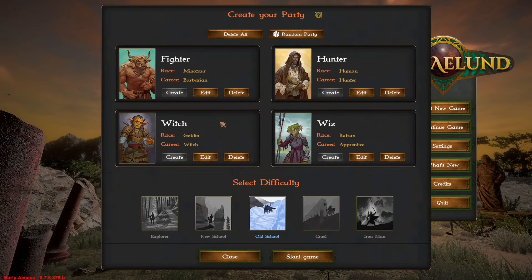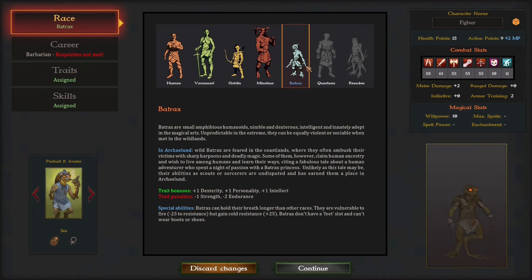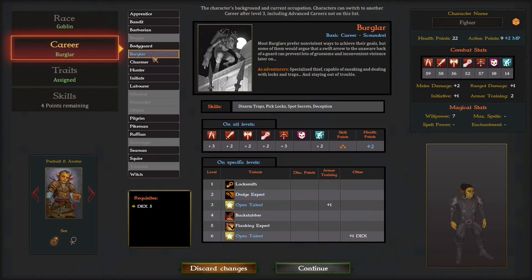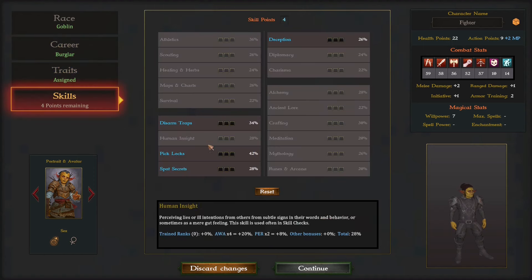I don't want to focus a lot on character creation, but believe me there will be plenty of different races — very unusual ones. Each race will have plenty of different careers, traits, and skills. These skills will also be very different for each race and each profession.